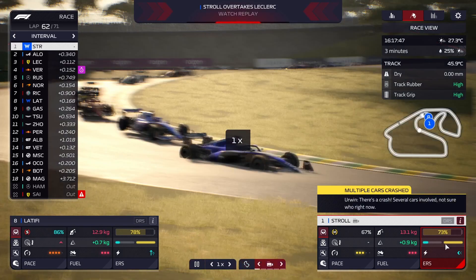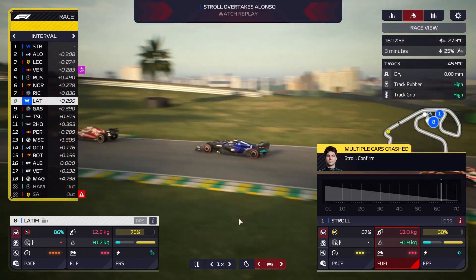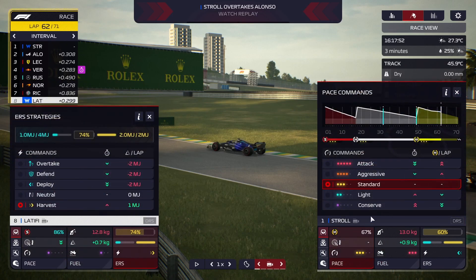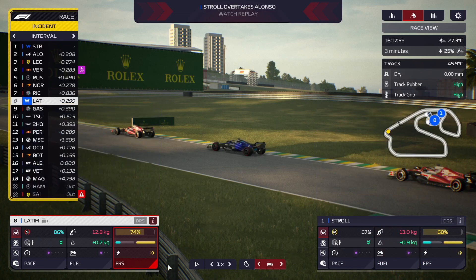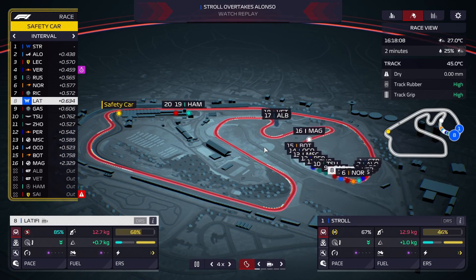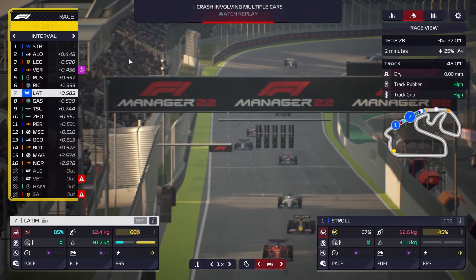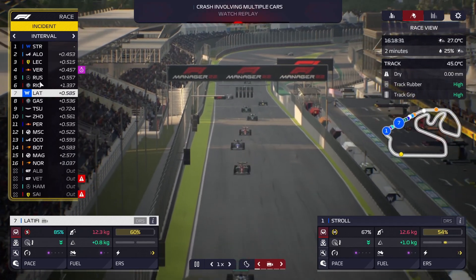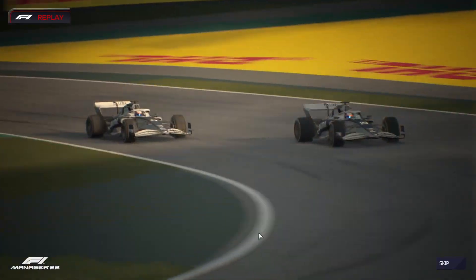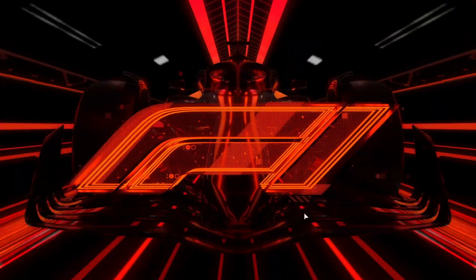We're going to deploy — but multiple cars have crashed again. If we have another safety car that would benefit us immensely. Stroll is now in the de facto lead — we have another safety car! Albon and Bottas took each other out, which is very unfortunate for them. But Latifi has made up places, Stroll has made up places — that benefits us a lot.